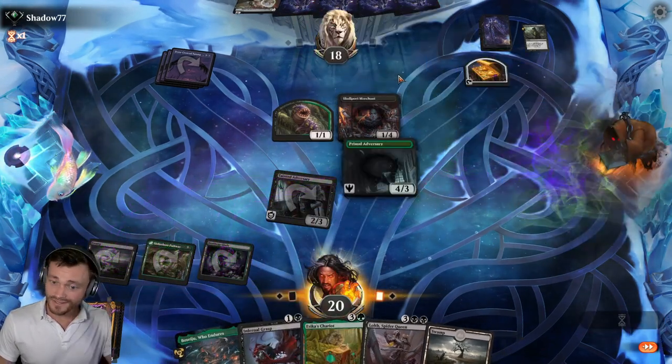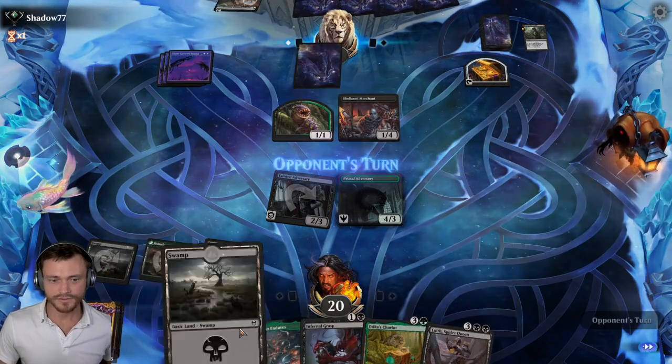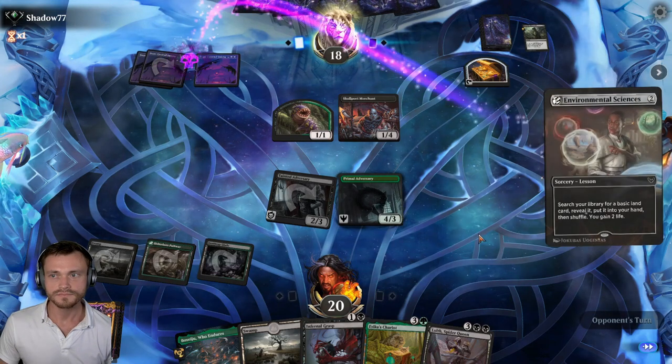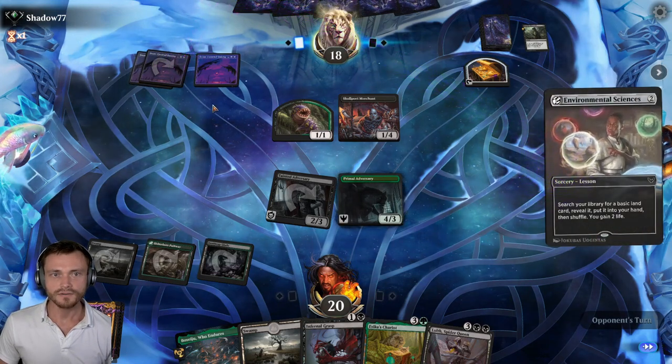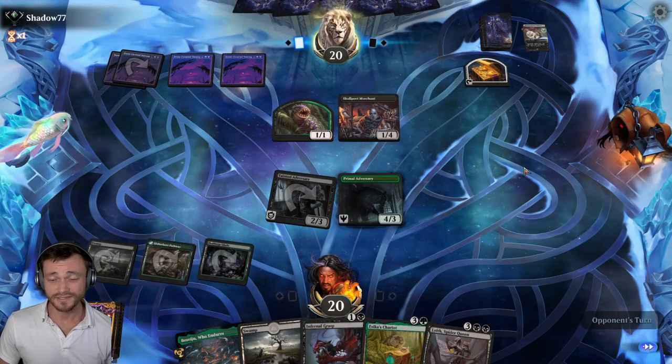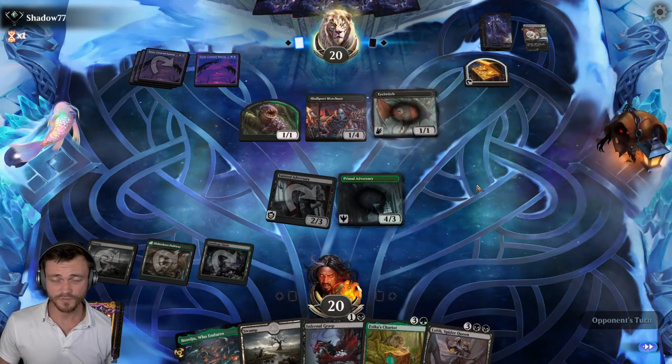Drop the Adversary. Next turn, Chariot. After that, Lolth. Our play pattern is pretty straightforward. We'll see if we get a Massacre in here somewhere. We play pretty well around that — if we go Chariot and they sweep, we play Lolth, power up the Chariot. It's a pretty good sequence.